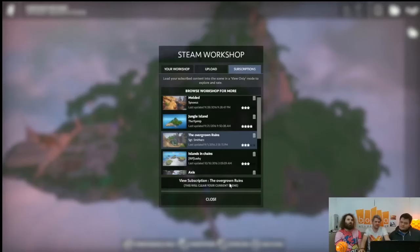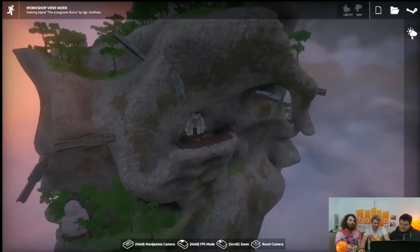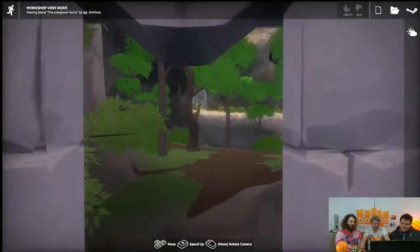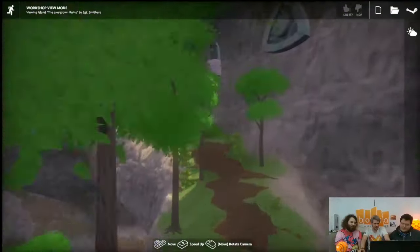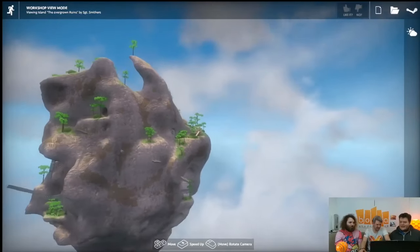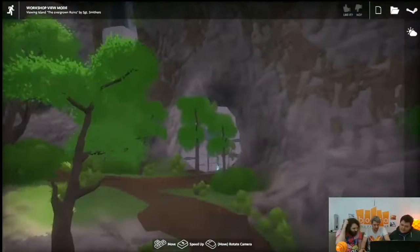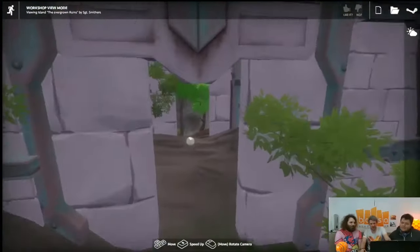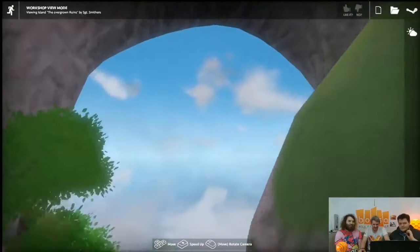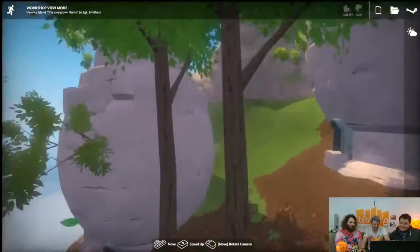This is 'Overgrown Ruins' by Sergeant Smithers. It had all these little secret doors in the side of the island — you come along, see a door and think 'what's in here?' and you can actually go through them. The inside of the island is really pretty, like the magic is all on the inside — from the outside you wouldn't think it was as amazing.